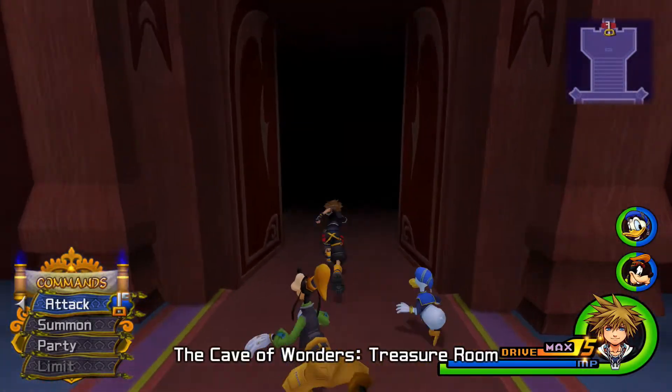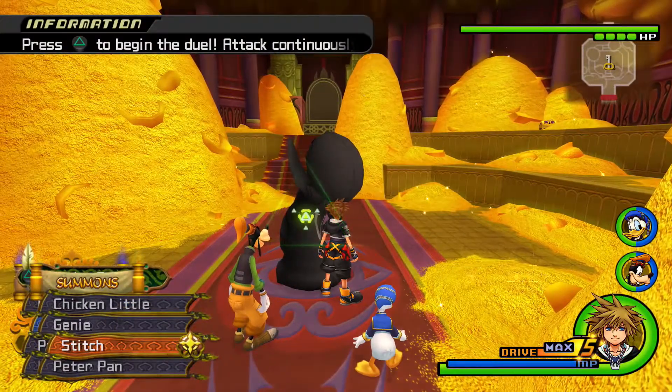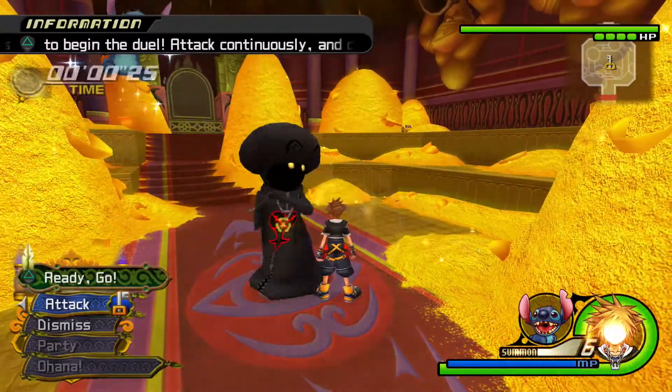It will heal itself constantly so it cannot die when you fight it. Equip the Fire spell in your customization, summon Stitch, and watch the drive gauge drain.